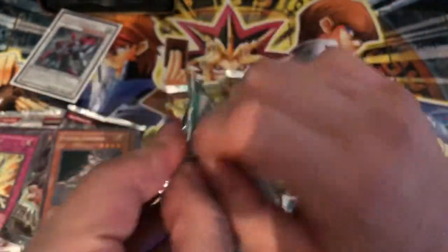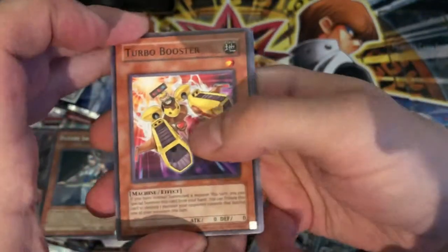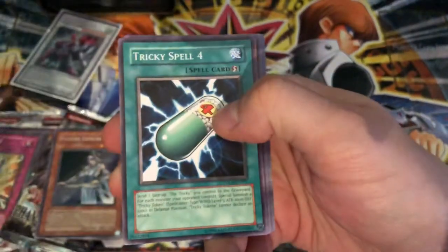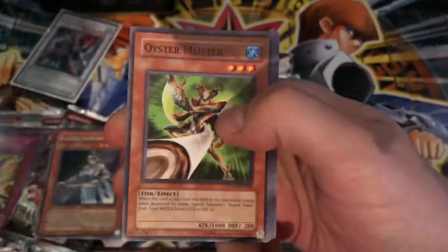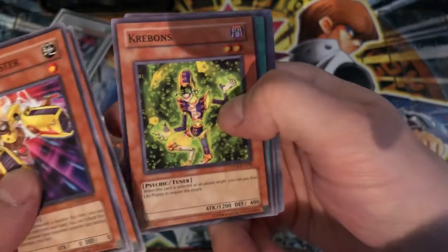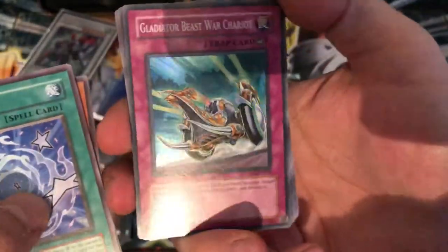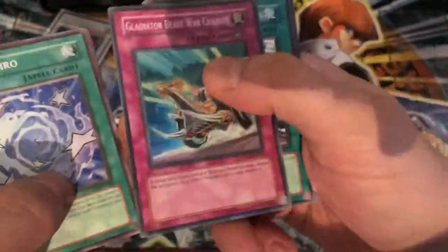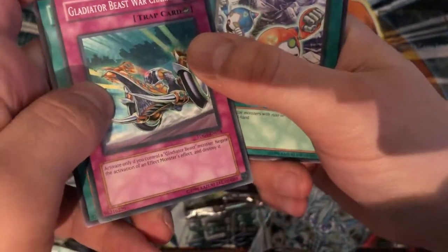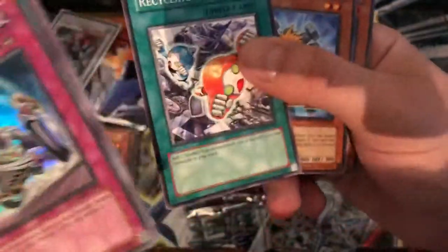On to the good stuff — Duelist Genesis. We're always going for that Ghost Stardust. Turbo Booster. Classic Speed Spell card. Tricky Spell card. They had Speed Spells. Oyster Meister. Cribon. Desynchro. And a Hollow! Gladiator Beast War Chariot — awesome. Activate only when there's a Gladiator Beast, negate the activation of the effect and destroy it. Not bad. Cobalt Hedgehog. And Ghost Golem. Alright.